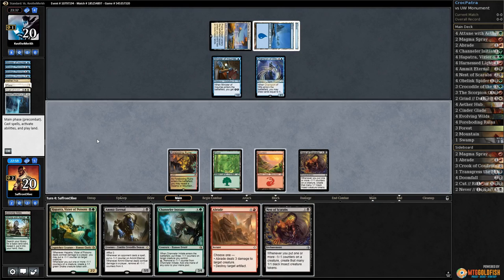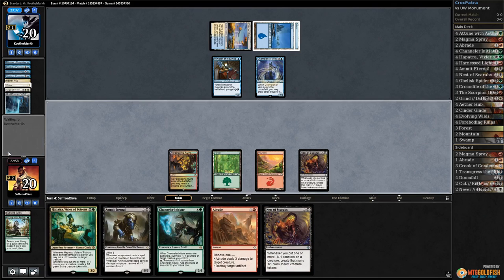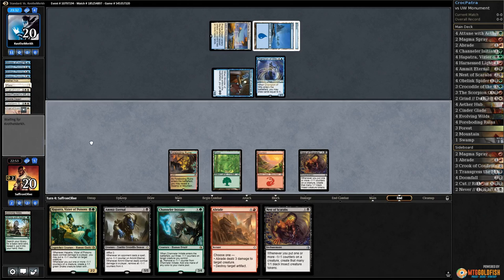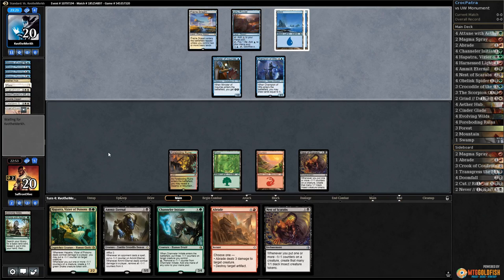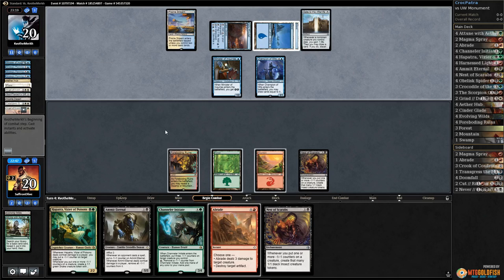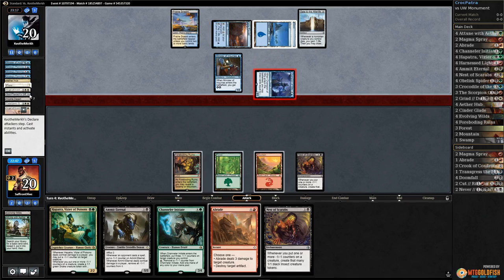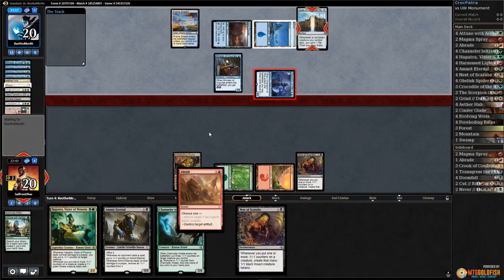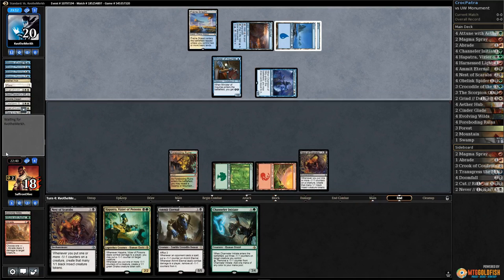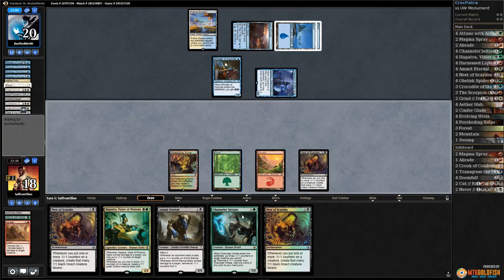I'm scared to play anything. I think we just pass — we need to be able to kill a God-Pharaoh's Gift. This would be the turn they'd be able to Refurbish it. There's Refurbish Gate to the Afterlife. Opponent casts To the Afterlife — apparently they don't have Refurbish. Well, I guess we just do this now. Kill the gate. Opponent gets in for two, so we dodge that one. Come on, land.